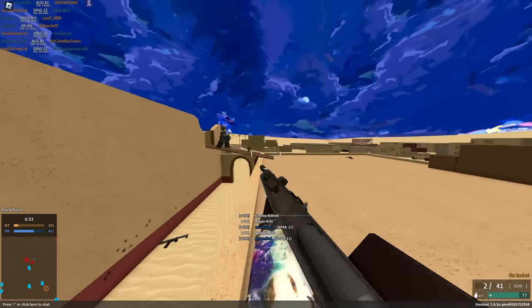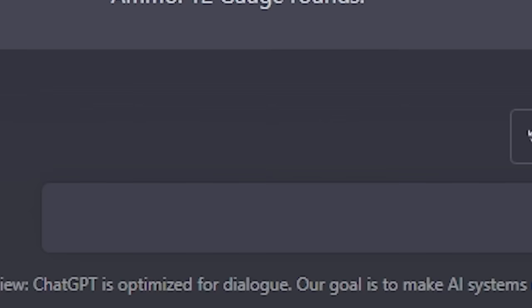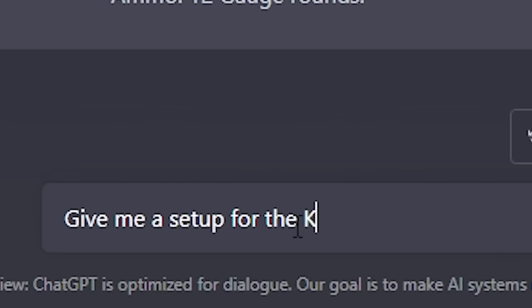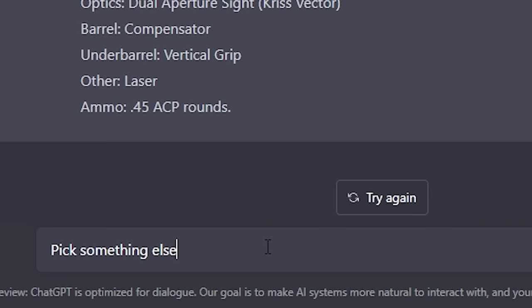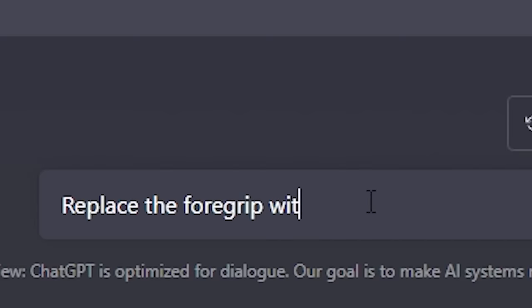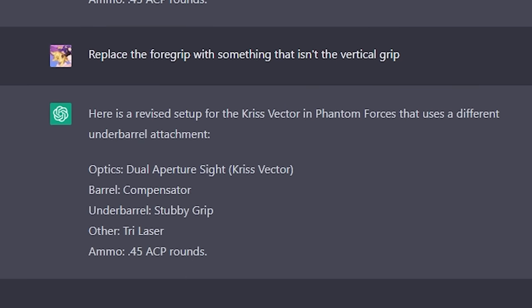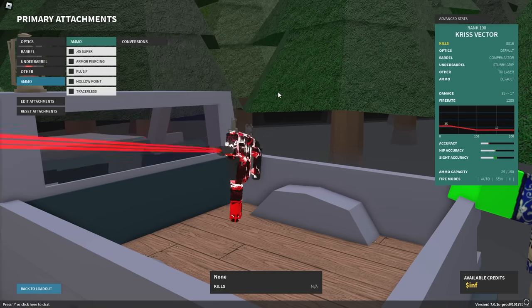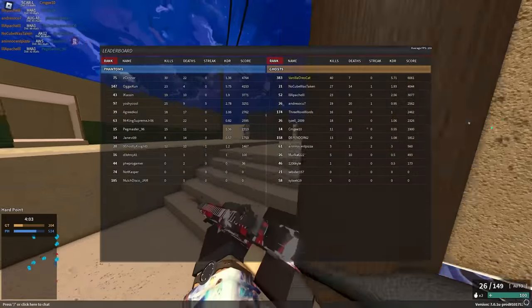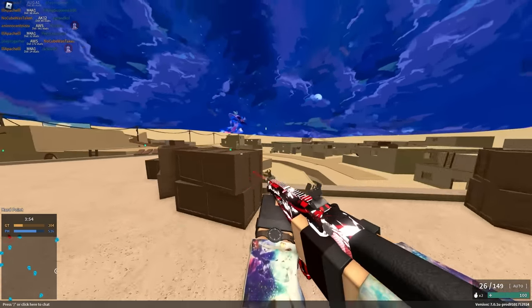Alright, let's just switch that up. Give me a setup for the Chris Vector. Dual app — okay. It did vertical grip again. Pick something else other than vertical grip and laser. Foregrip? Replace the foregrip with something else. I'm gonna lose my mind. Stubby grip! Oh my god! Wait — this setup is actually kind of good. This setup is actually really good. Excuse me? I mean, it's barely the AI choosing — I'm forcing it because I don't want to use vertical grip all the time.